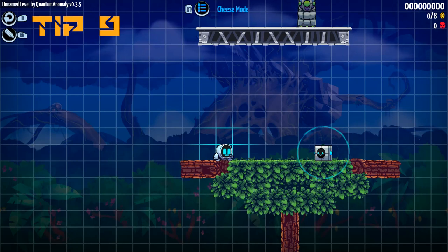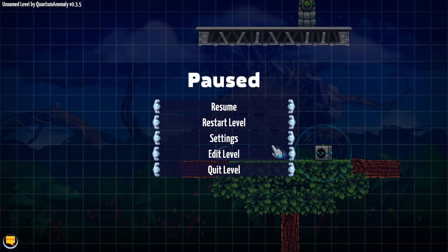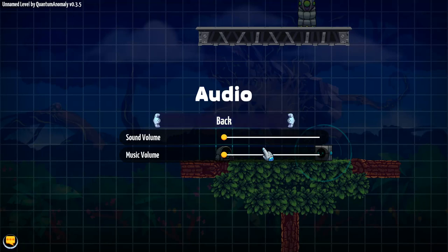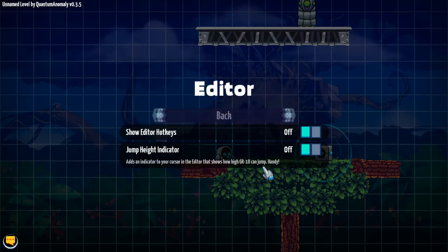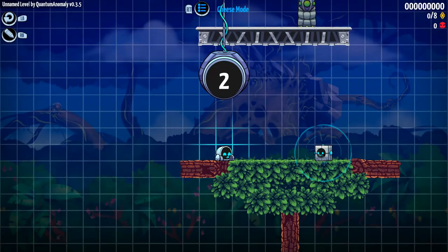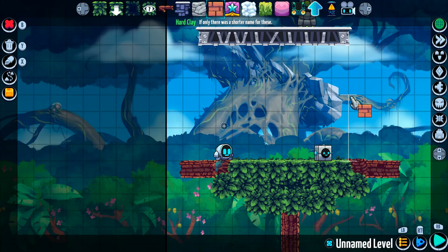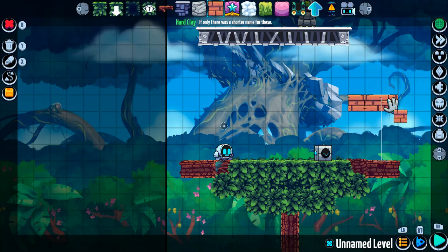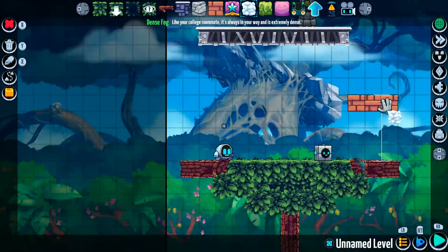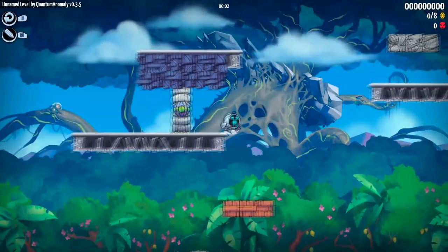Tip number nine: from within either the cheese or standard playthrough level menus, the settings menu can be accessed. This allows you to turn back on your audio and music to make sure the music you've selected matches the level, as well as select editor options such as turning on the jump height indicator. The jump height indicator places an indicator on the mouse cursor showing a four-tile high jump, which is GR-18's maximum jump height, allowing you to easily determine where GR-18 can access within the game.